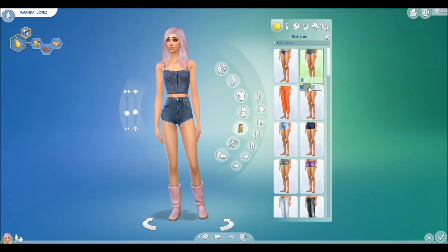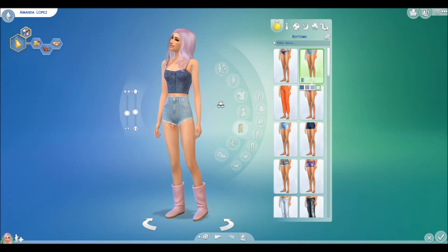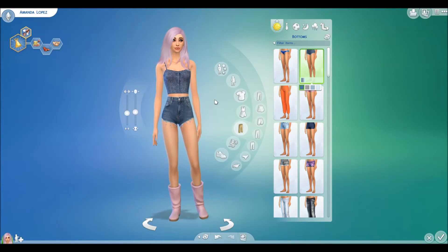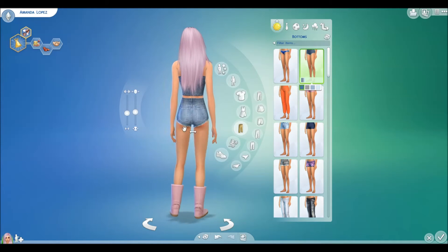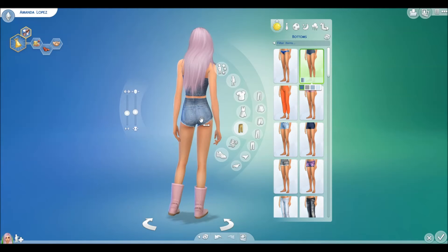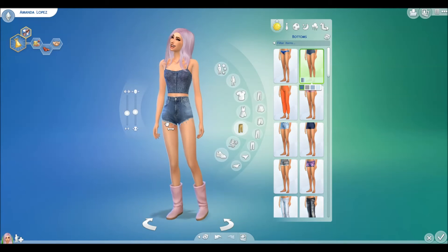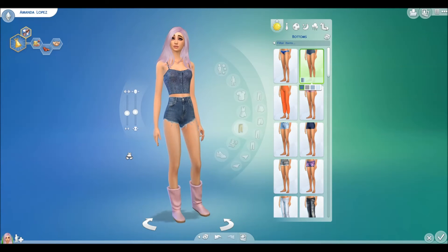Moving on to shorts — we have these wicked high-waisted shorts. They're really cute and very realistic. They're kind of like booty shorts but high-waisted and they go to the belly button. These go great with crop tops. It kind of matches and looks like a cool outfit — maybe a little too much denim, but I think it's still cute if you wore this with a cardigan. They're very realistic looking and I like how these ones are washed out while these are lighter and these are really light. My personal favorite are the darker ones. I really like how they have the threads hanging out. These are super cute and I found these on The Sims Resource.